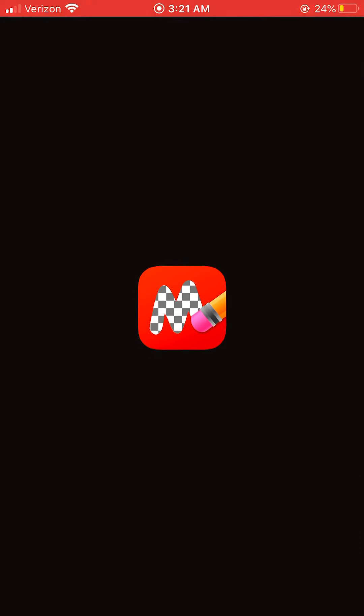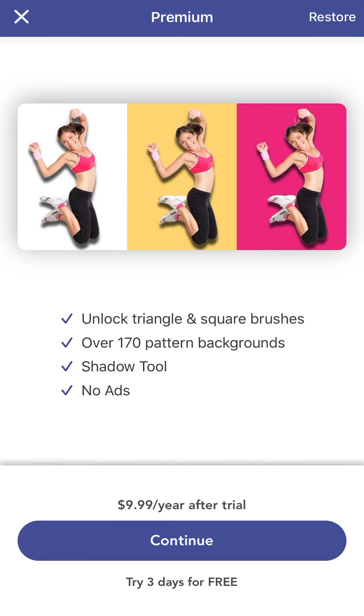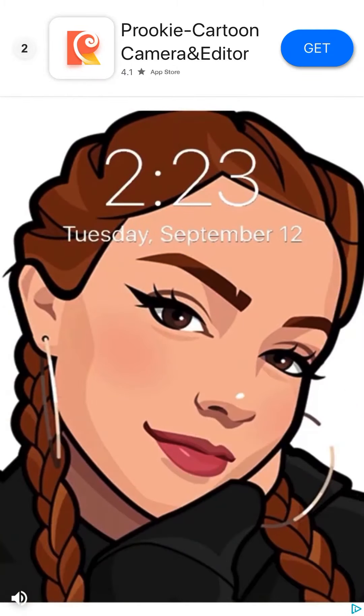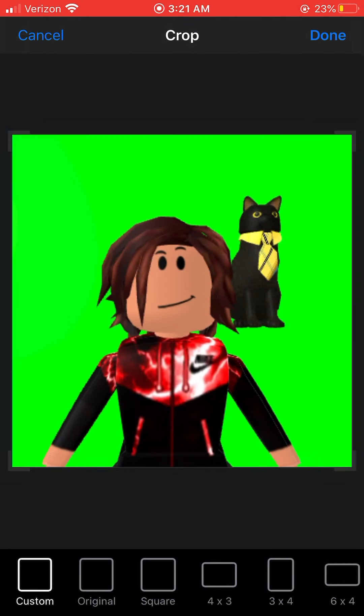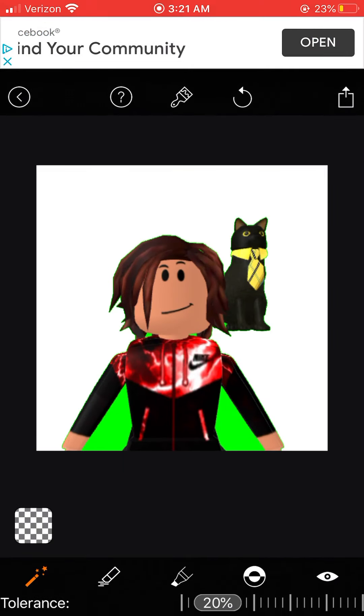Go to Magic Eraser. I'm just going to wait a second for it to load. Alright, go ahead and pick your photo. Hit 'Original,' then hit 'Done.'